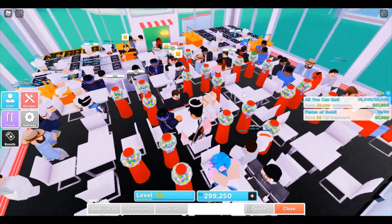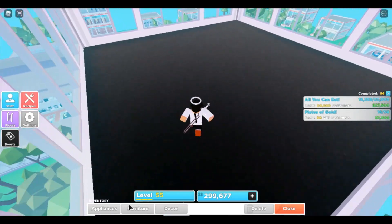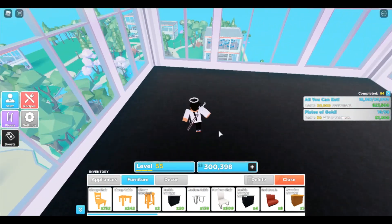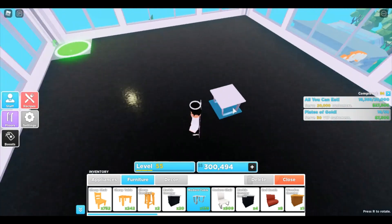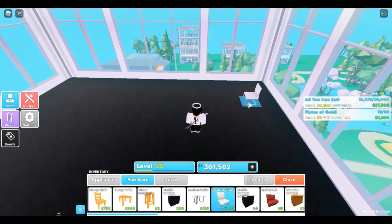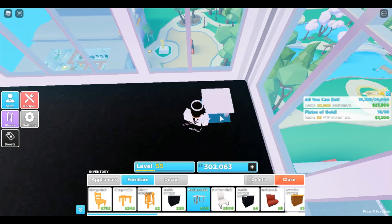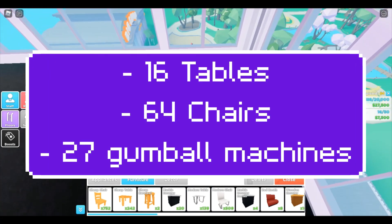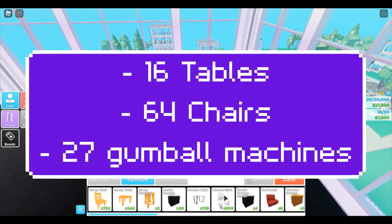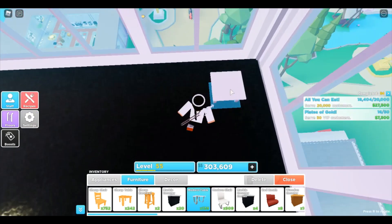It might get laggy for you all since these customers are all coming in at the same time. Without further ado, let's start on how I made this method. You can use any kind of carpet — I'm using obsidian marble tile because it suits my modern chairs. The materials are showing on screen now: you need 16 tables, 64 chairs, and around 27 gumball machines. That's basically it.